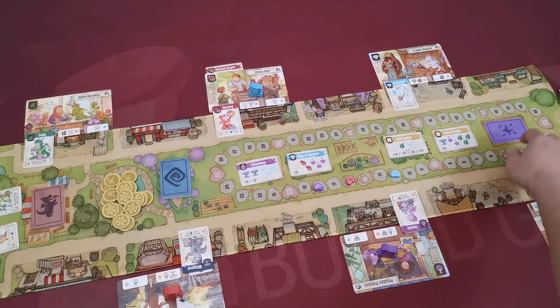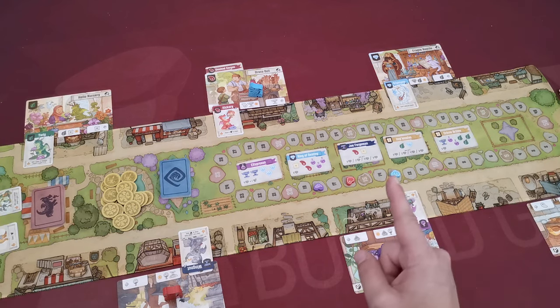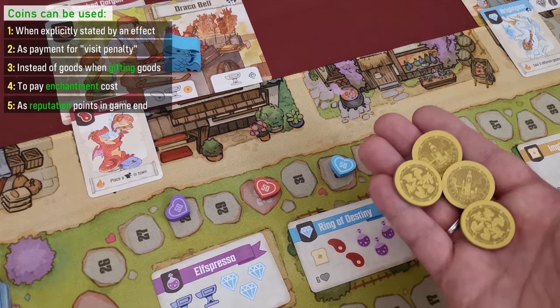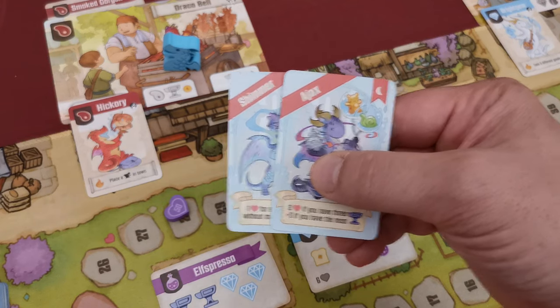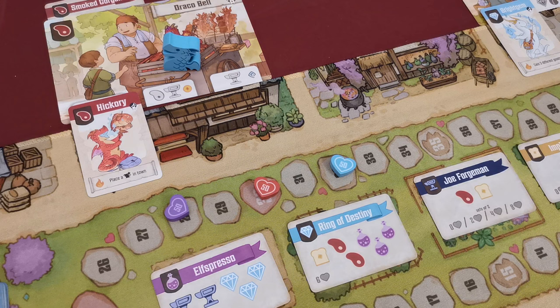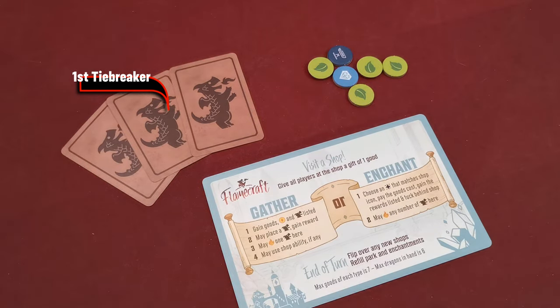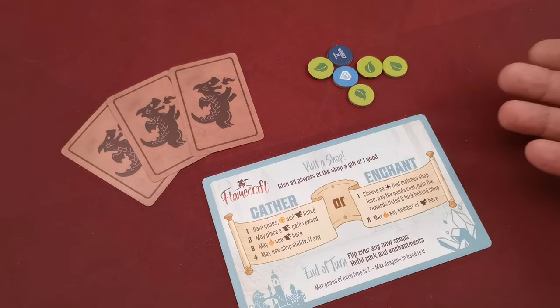The end of the game is triggered if the artisan dragon supply or enchantment supply ever depletes. When that happens, all players including the triggering player take a final turn. In scoring, players add one reputation point for every coin remaining in their supply and add reputation from moon fancy dragon cards if applicable. The player with the most reputation wins. Tiebreakers: most artisan dragons still in hand, then most remaining goods. If still tied, all tied players share the victory. Those were the rules of Flamecraft — subscribe and have fun playing more board games!